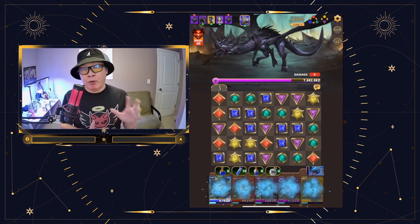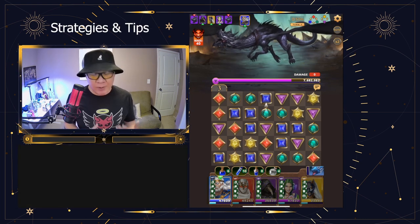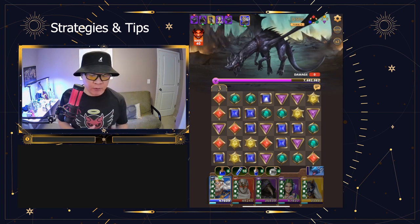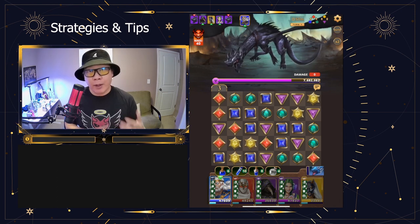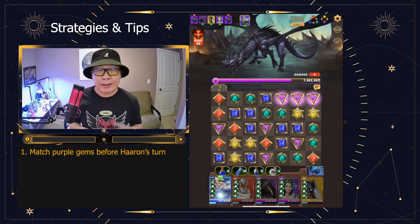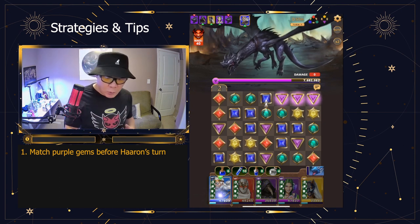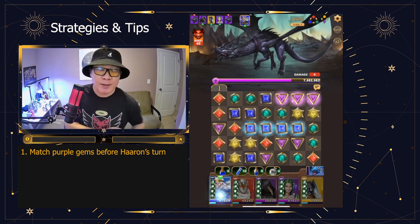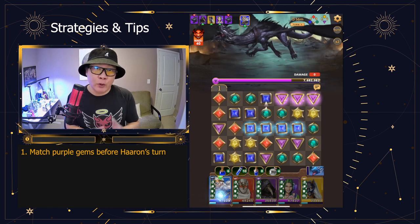I'm going to spend a little more time than I normally would explaining things. Hopefully this is helpful because there are some tips and tricks here that can be very useful. Feel free to skip near the end where you see the end result. Our top priority here is to keep the purple gem away from Haran as much as we can, while giving ourselves a little bit of advantage.